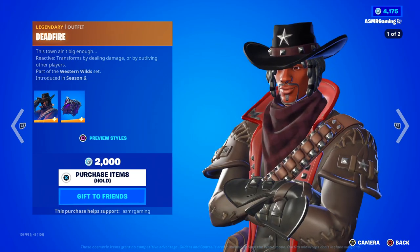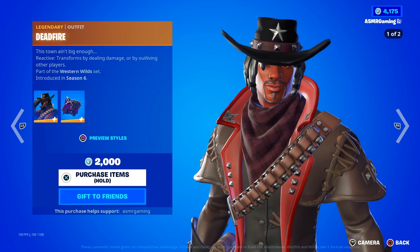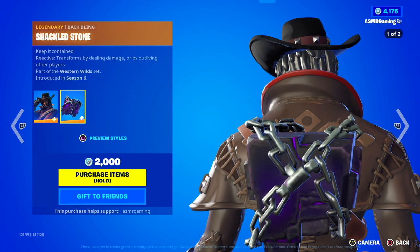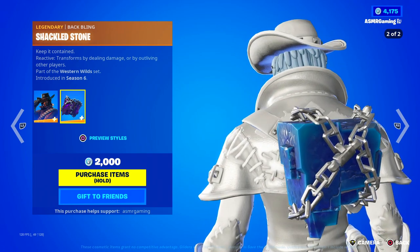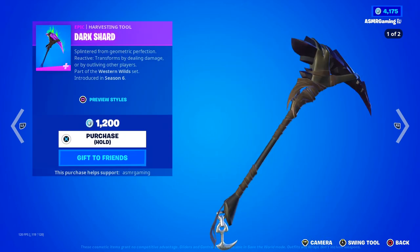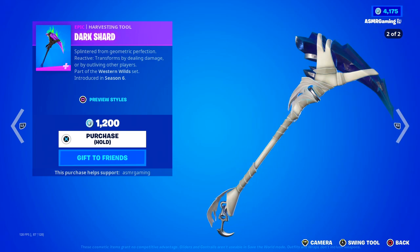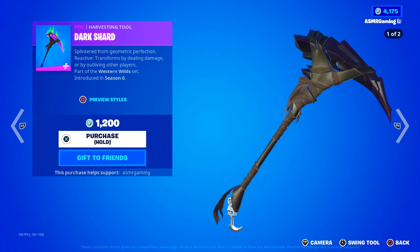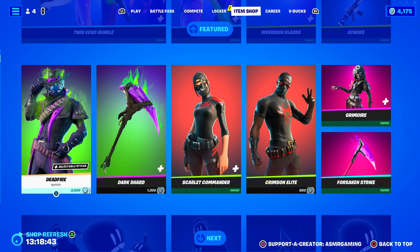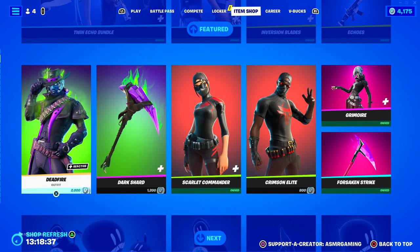We have the Deadfire skin — very interesting to see Deadfire back today. "This town ain't big enough." Two different styles; that second style looks really cool. Comes with a Shackled Stone back bling, which is part of Kevin the Cube. We have the Dark Shard harvesting tool with two different styles and a nice sound — splintered from geometric perfection. This is reactive when you deal damage or outlive players, and so is the skin, so everything in the set is reactive. If you survive and damage a lot of players, you're basically going to be glowing at the end of the game.